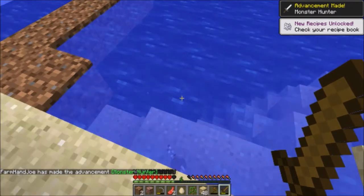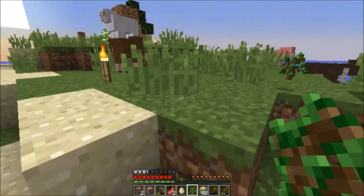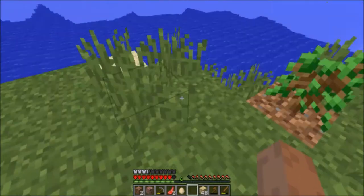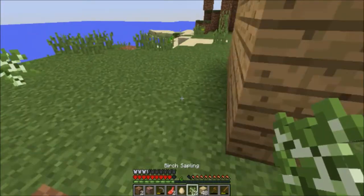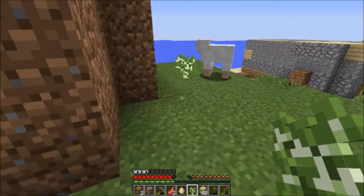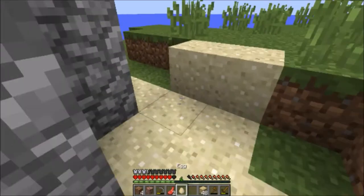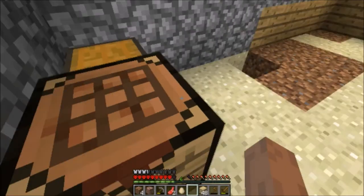There we go guys — oh, we got a bow, we got some bones, and we got some arrows! We also got another achievement. Let's spread these and we're getting some — we actually have a lot of animals here now. Let's place these here and go check on my iron and melt these things.